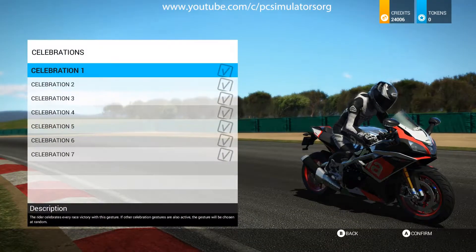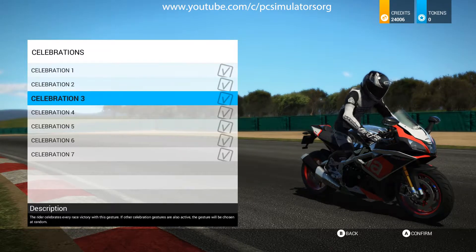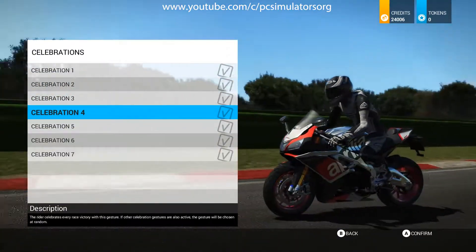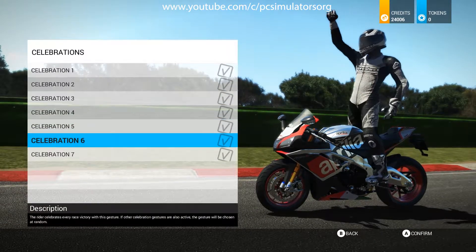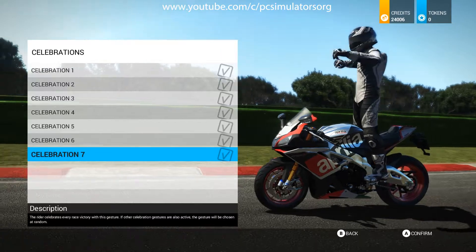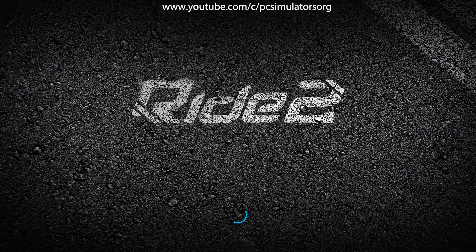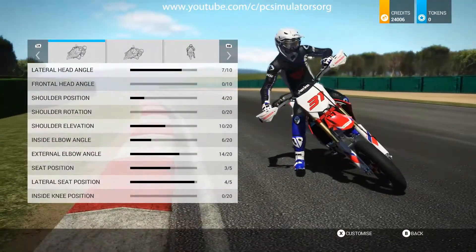You can choose from multiple celebration animations — a bit like FIFA where you can change your celebrations. You can spin the character around to see which one you want to use. There are several options, including one where he's playing the violin — fantastic. There's also a Supermoto riding style category with even more options.